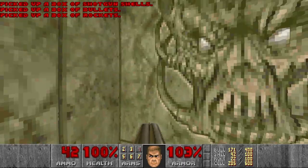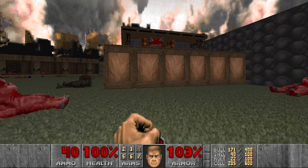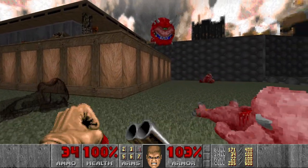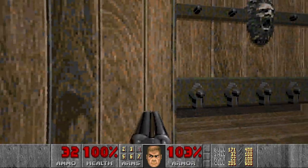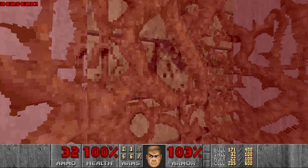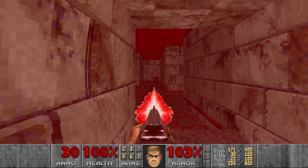And that caco seems stuck or asleep. I don't know. And I think the only room left is there with the berserk pack. Somewhere here. There will be quite a lot of shotgunners, so I think I will just snipe them with the normal shotgun.